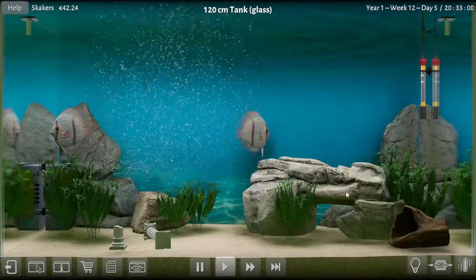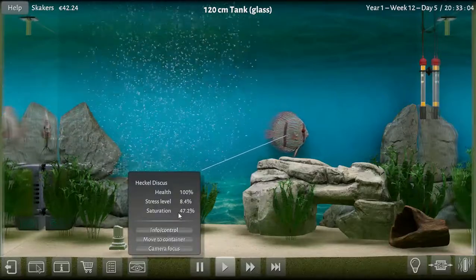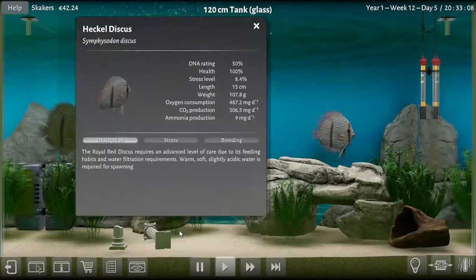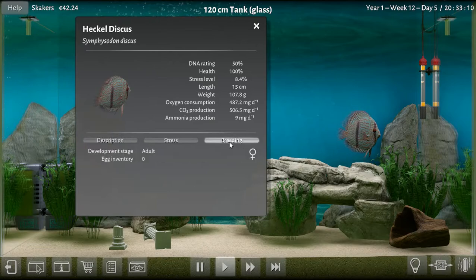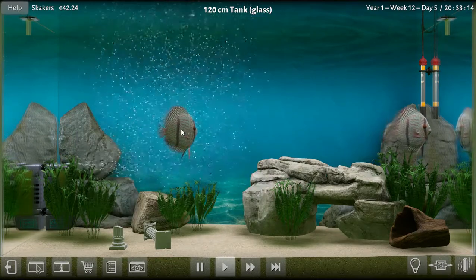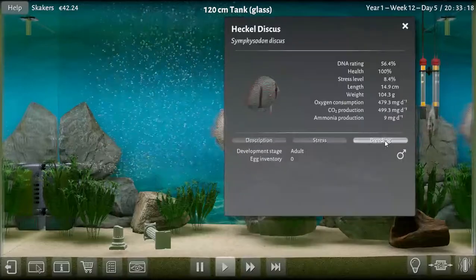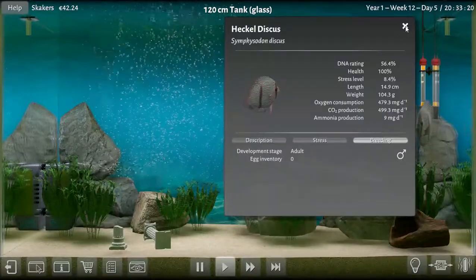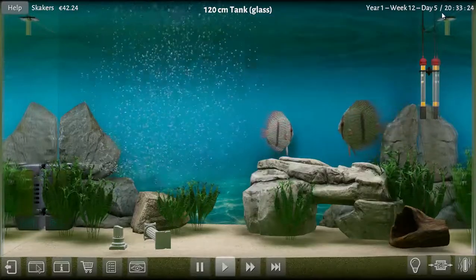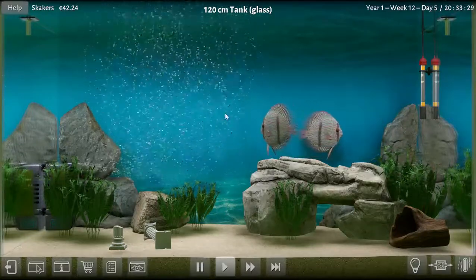I do have a hatchery. Let's see which one you are - are you male or female? They haven't saturated enough yet so I'm watching that and the breeding. You are a female - an adult female, no eggs at the moment. And you are the male. I think we just got them today on day five.